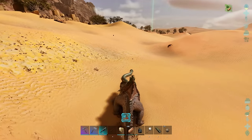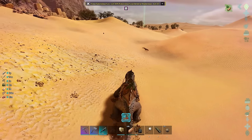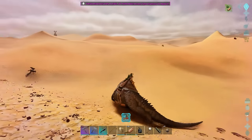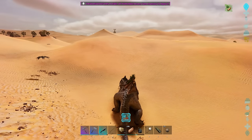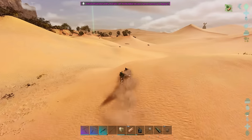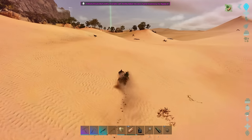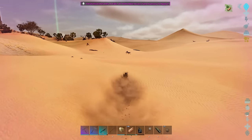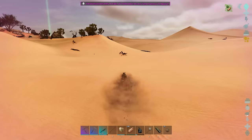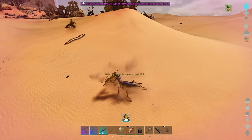When you bite a creature you do a corrosive bite that stacks up to 10 times, lowering your target's damage resistance so you can hurt it more - this should be really good against bigger creatures. It's slow above ground but really fast when it's buried in the sand. Press space to go underground - keep an eye on your stamina bar as it goes down while you're doing this. While buried in the sand you seem invisible to the wild creatures around you.